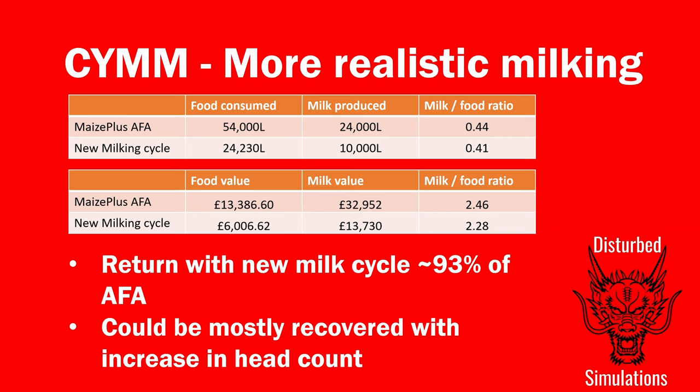For the year with Maize Plus Animal Food Editions, a Holstein is going to eat 54,000 liters of food and produce 24,000 liters of milk - about 44% of food returned as milk. With the new milking cycle, a Holstein will eat 24,230 liters of food in that 12-month period, so it eats a lot less. But it also produces 10,000 liters of milk - less food in, but less milk out. The ratio is 41%, so you get slightly less milk for the food you put in.